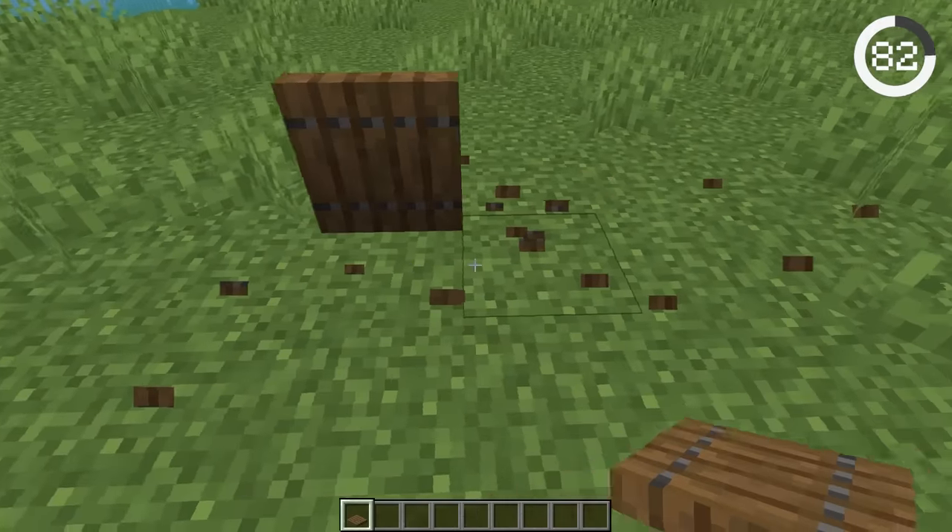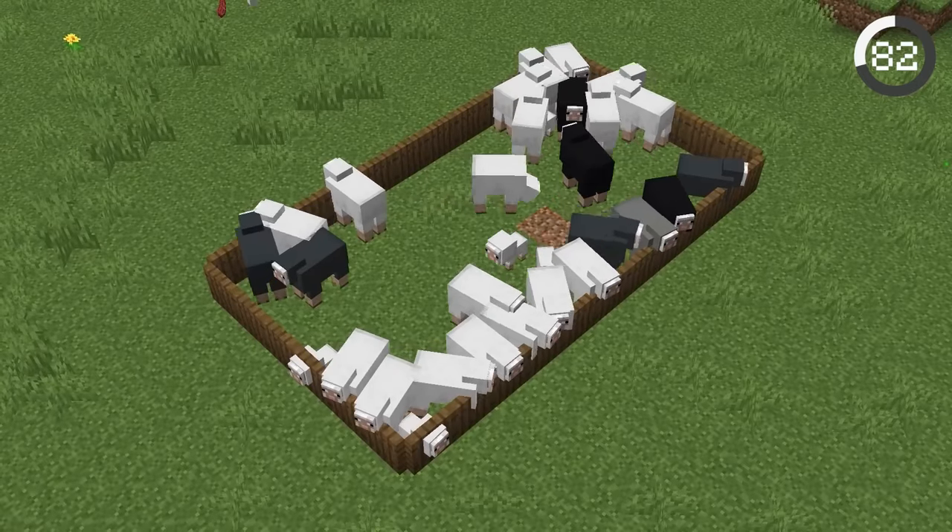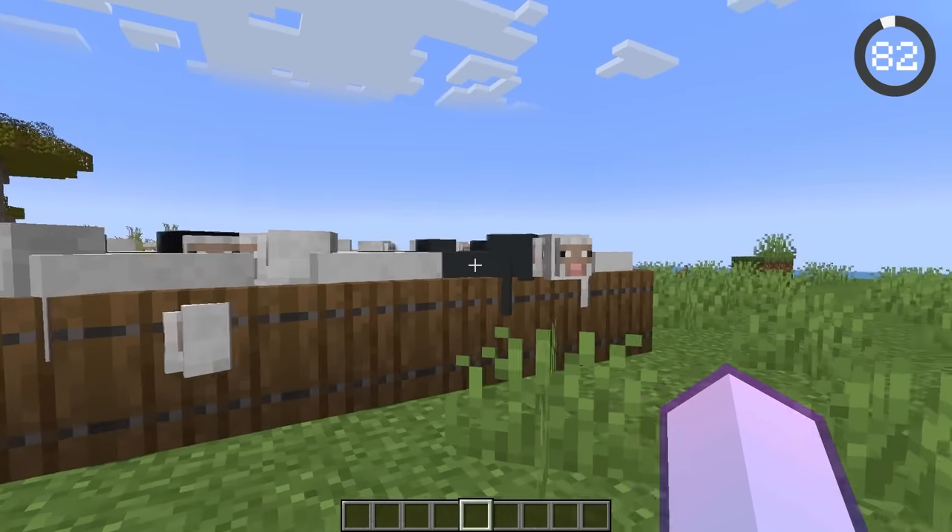Stop using fences. Instead, you should use trap doors, because by placing them around mobs you'll create a barrier that you can walk over but the mobs can't.